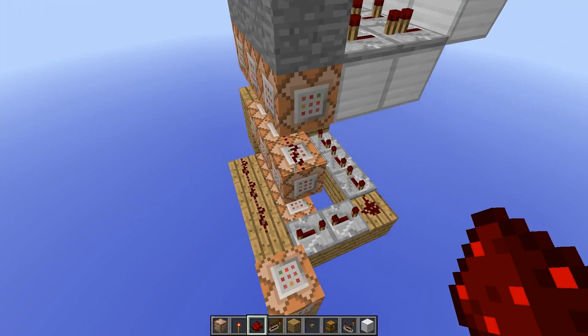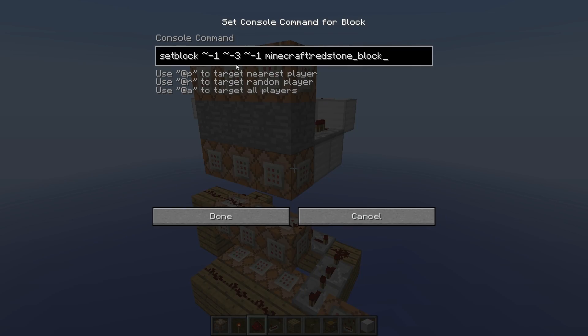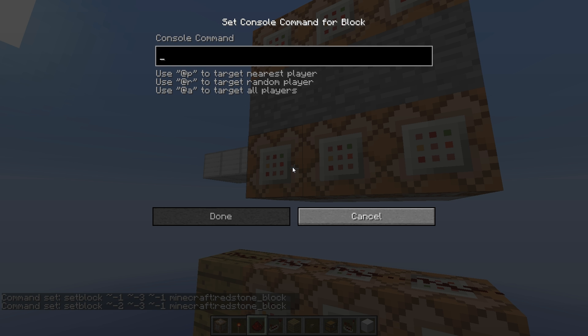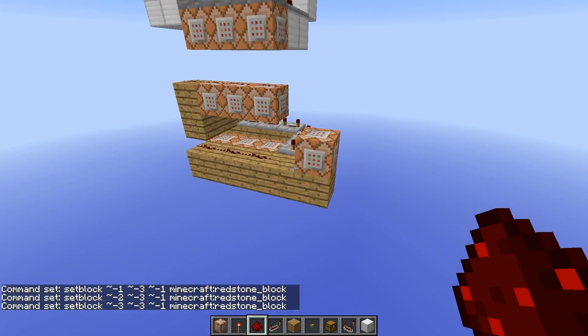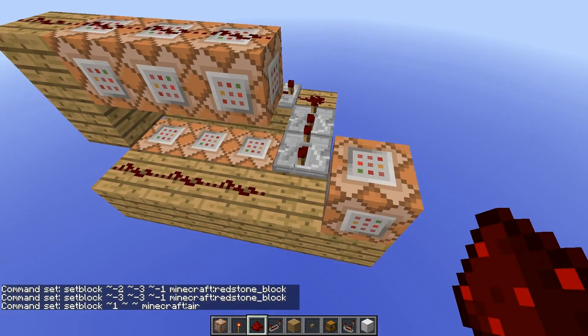I think it's time to write the commands — I'm just going to copy them. It's a setblock command which sets at a relative coordinate of x minus one, y minus three, and z minus one, a redstone block which is there. And we have to copy it for here, but we increase the negative value of the x axis. And finally we just copy this one which destroys the block next to it, or sets it to Minecraft colon air, because numeric IDs won't be supported in the near future.